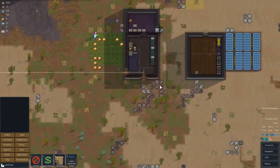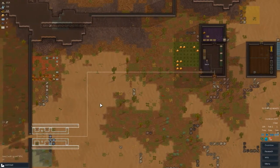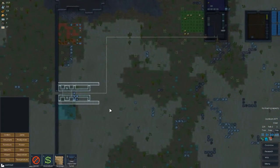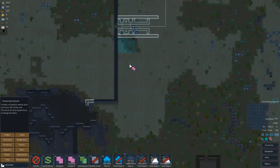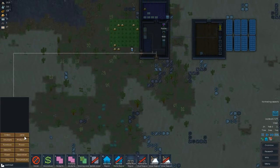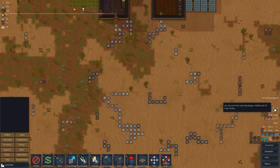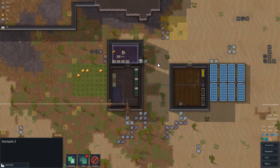Steel improvised turrets are going to take a lot of steel, but I think that'll be good. Once that's done, next thing we need is a research bench. I want to make a bigger compound — close ourselves in. One big issue I always have is stones. I hate dealing with them. Let's haul all these stupid stones. Levin just turned 21 — good job Levin. Usual heat waves begin, watch out for heat stroke.